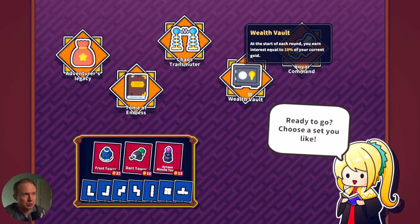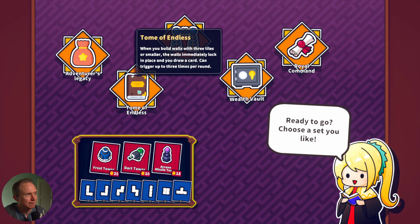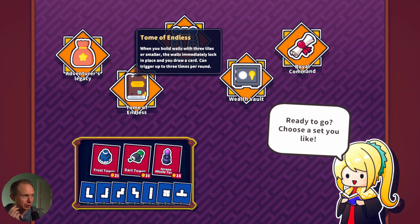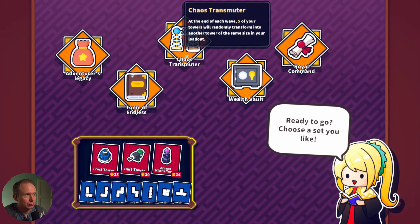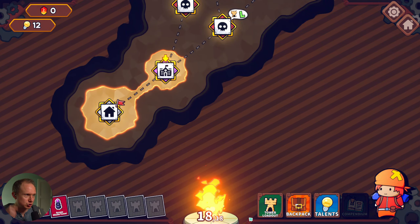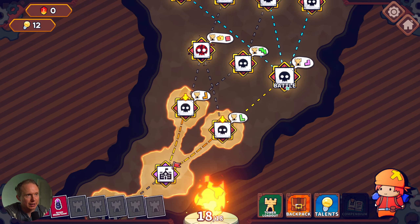Start of each round you'll earn interest equal to 10% of your current gold. Cover three points from your fire source when passing a level but limits your preparation time to 25 seconds. When you build walls with three tiles or smaller the walls immediately lock in place and you draw a card - you can trigger this up to three times per round. So with the right set of walls this could be really interesting. We'll go with Wealth's Vault to try and get 10% interest and store up some money. I'd like us to have the option to do the elite.